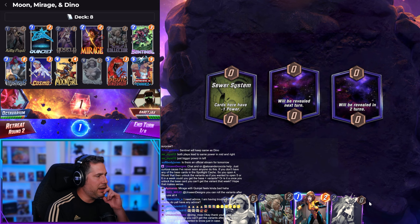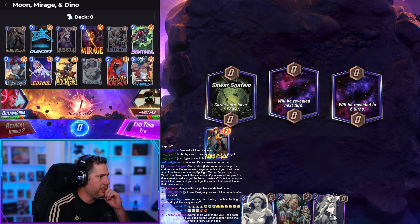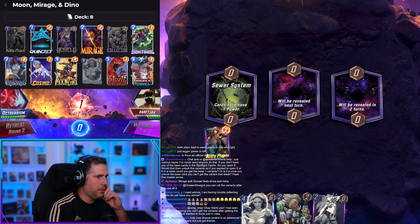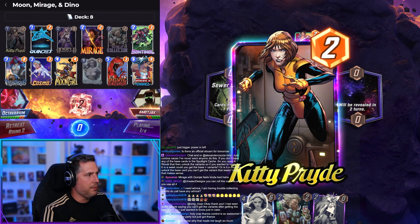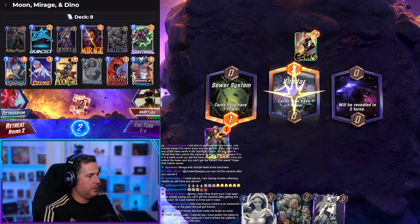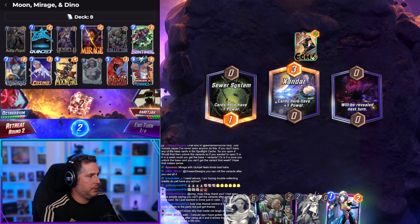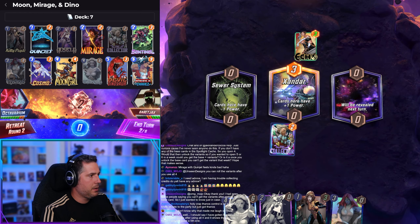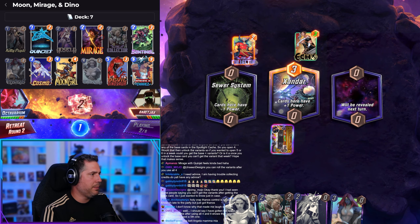We got Collector, we have Angela — this is great, we snap. We snap turn one Kitty Pryde every time. Thanos Control is awesome — if you just pull Thanos, you have yourself an absolutely great card. We've got a Collector here — Collector, Kitty Pryde, Angela.